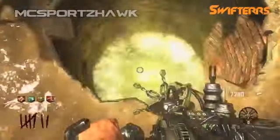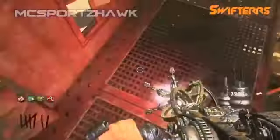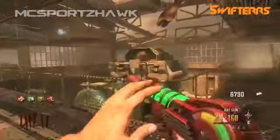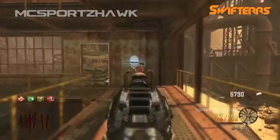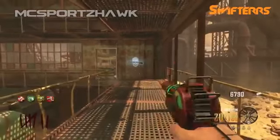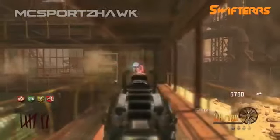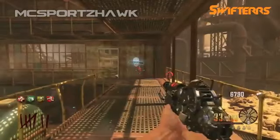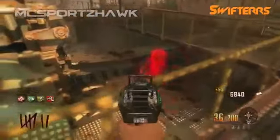After you've pack-a-punched the ray gun from the wall, come back to the teleporter to get back to the spawn room. Use the paralyzer to get back up onto the ledge and then trade the paralyzer for the Olympia, which in turn becomes the original ray gun. So now you have the original ray gun, the upgraded ray gun mark 2, and the Porter's X2 Ray Gun, which is the original ray gun upgraded.